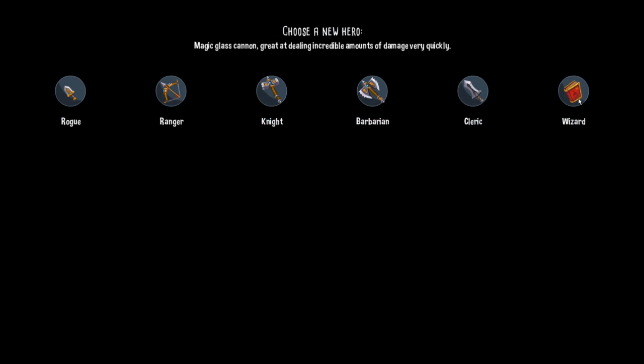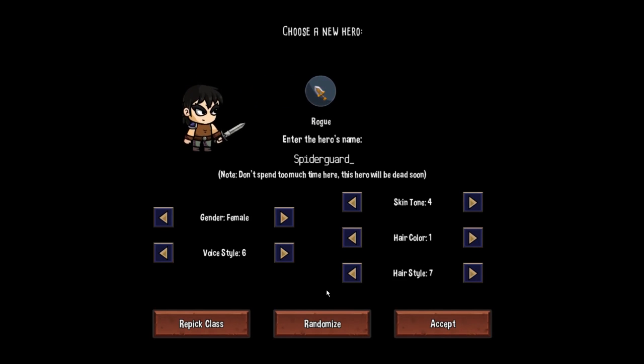Select your character — rogue, ranger, knight, barbarian, cleric, or wizard? Sneaky melee, great at disarming traps, earning extra gold, and drawing a lot of cards. That sounds like me. Spider Guard? That's a hell of a name. Negark is too easy — I'll go with Fancy Hamburger. Don't spend too much time here; this hero will be dead soon.